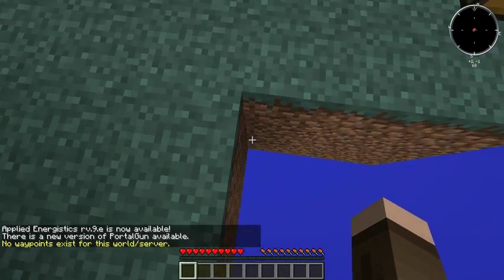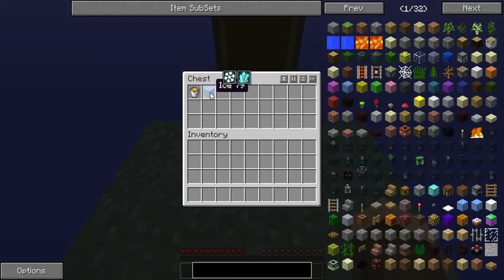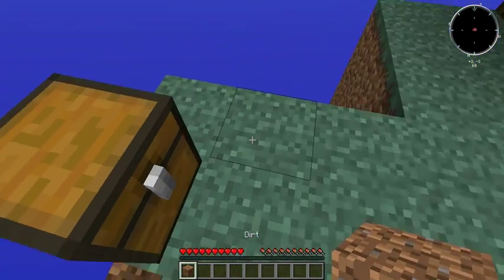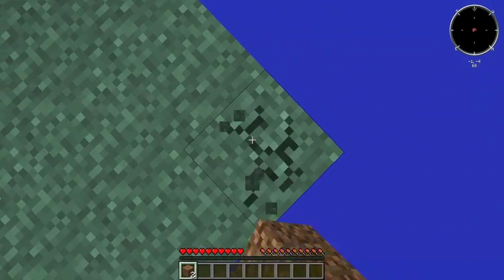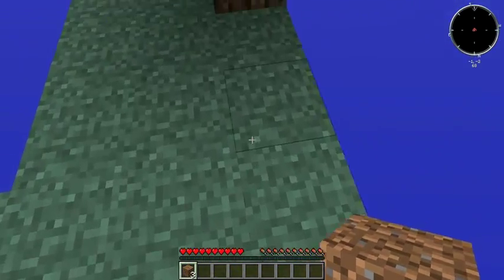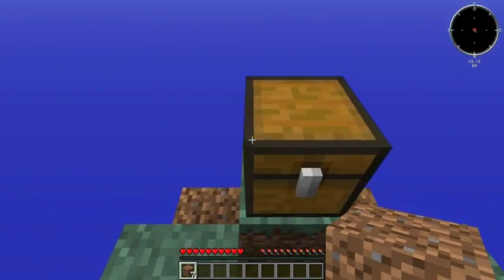I have to be very careful not to jump over the edge here. Let's see what we've got in our chest. I'm going to start by taking out these corner blocks here — careful — and over here, dangerous. Then we're going to take out these here, going to leave the chest where it is.